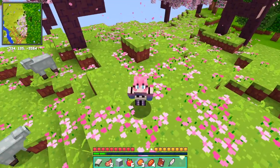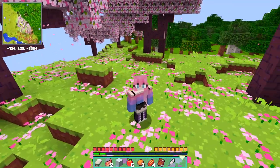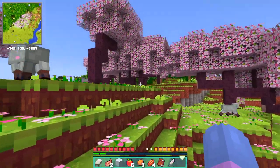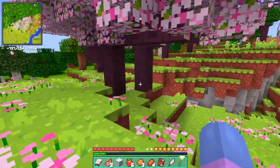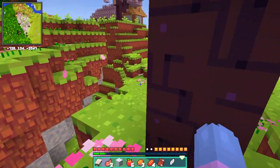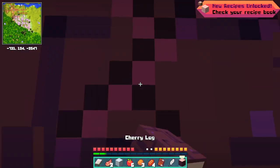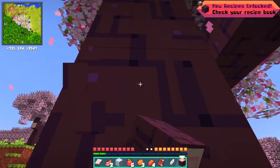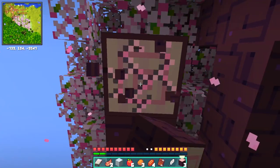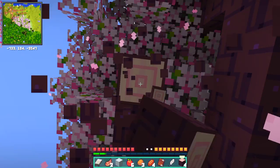Leave a comment down below recommending what I should do in the next episode — that's how you get a little tree named after you! Now it's time to set up base camp and discover all the things we can do with these beautiful new resources. Let's break one of these trees just to see what stuff we can make with it.